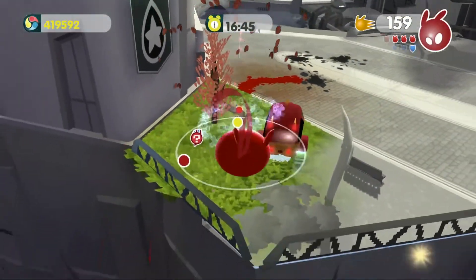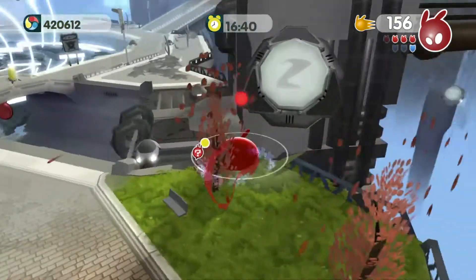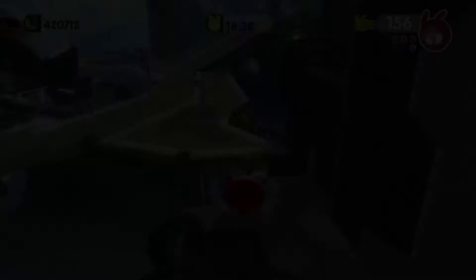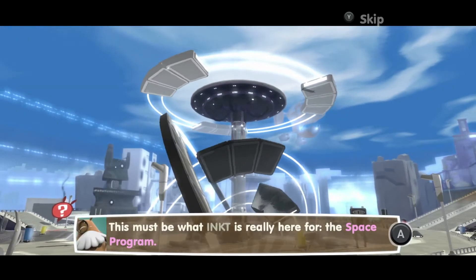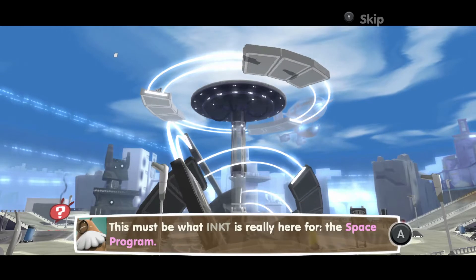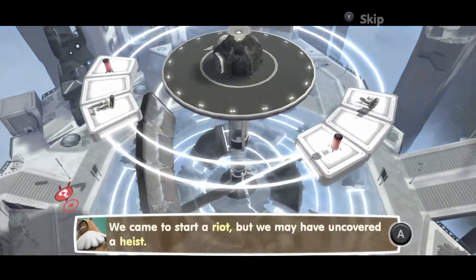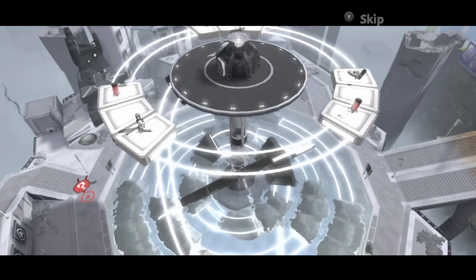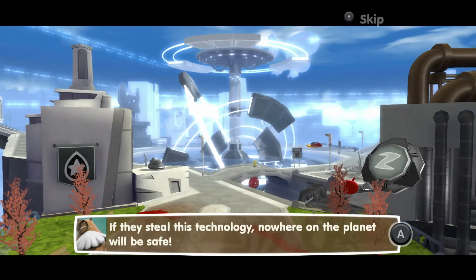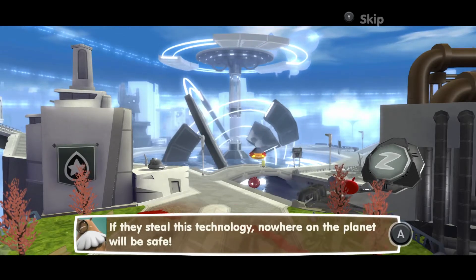Before we go around, we paint what we already missed around here. There are so many dead trees and cars to be painted. It turns out this is what ink is really here for — the space program. We came to the start of a riot but we may have uncovered a beast. If it still has our technology, nowhere on the planet will be safe.